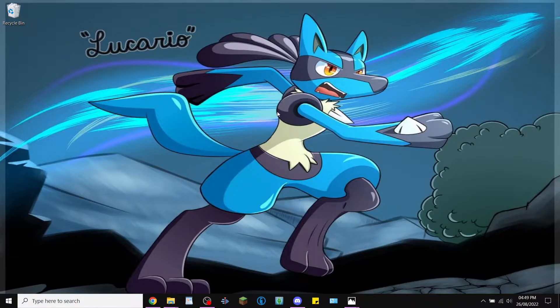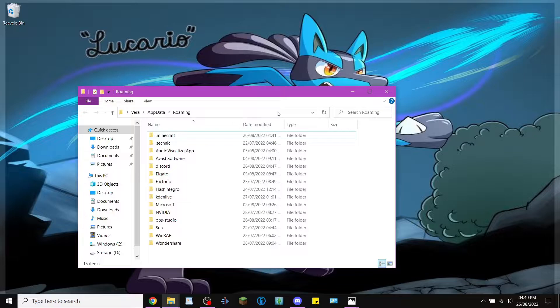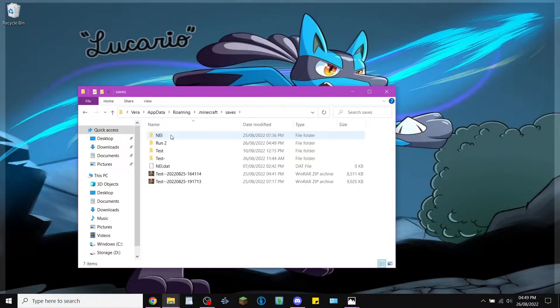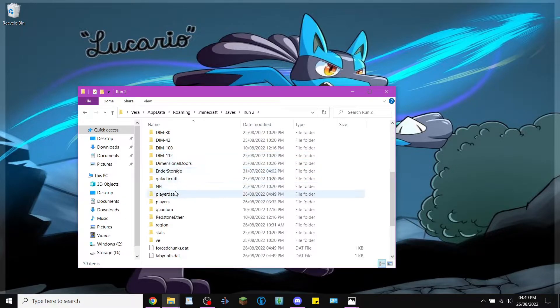The first thing you want to do is press the Windows key and R, type in %appdata%. Go ahead and open your Minecraft folder, then open the saves folder, and find the save file and the player data.